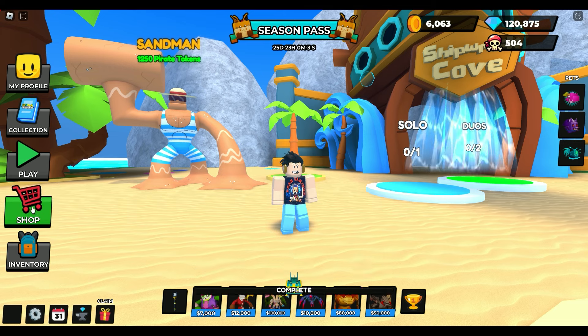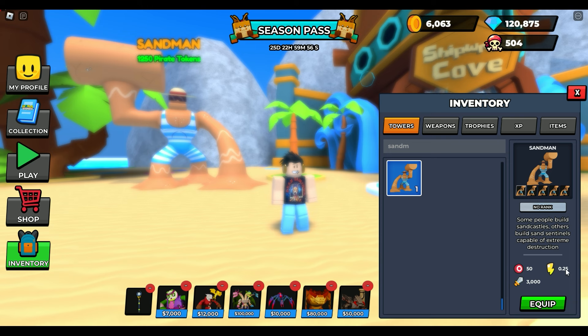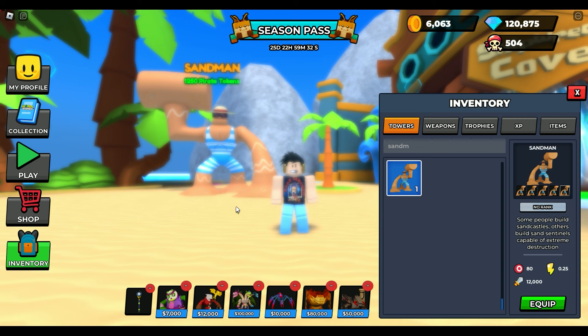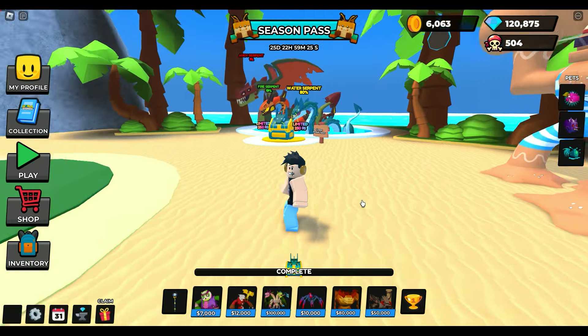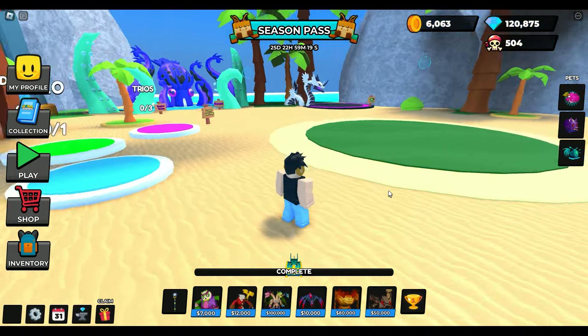That's going to be really good for you. And then we have the Sandman — he's brand new to me. Let's go to inventory towers and type in Sandman. He starts off with an attack speed of every four seconds with 3,000 damage. Some people build sand castles, others build sand sentinels capable of extreme destruction. His attack speed does not increase, but he has a hammer, so maybe he does AoE. That'll be another video coming your way soon.